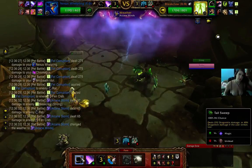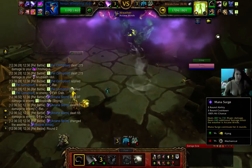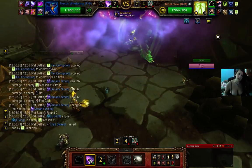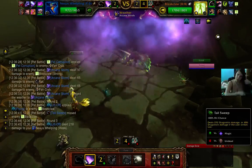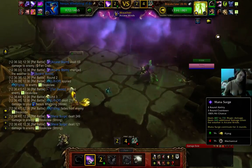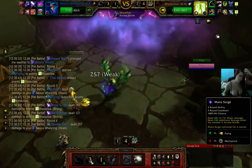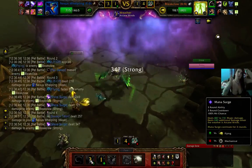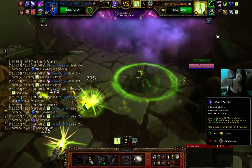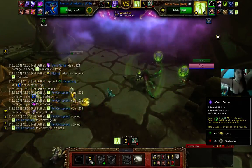Bleak Claw will fly up, so let's just build a Tail Sweep, because we don't want to mess when we do Mana Surge. You will see why. He will come down and hit us. We will go Mana Surge, which is a three-round ability. I hit some like two or three times, which is good.